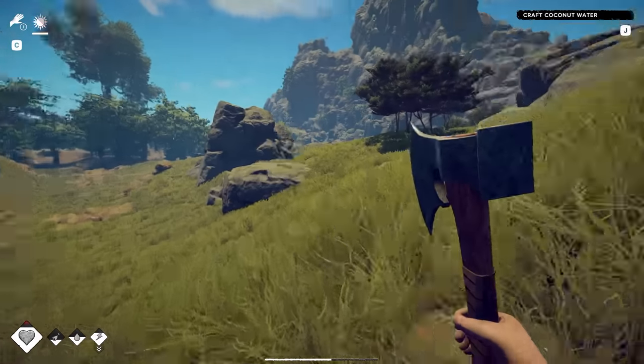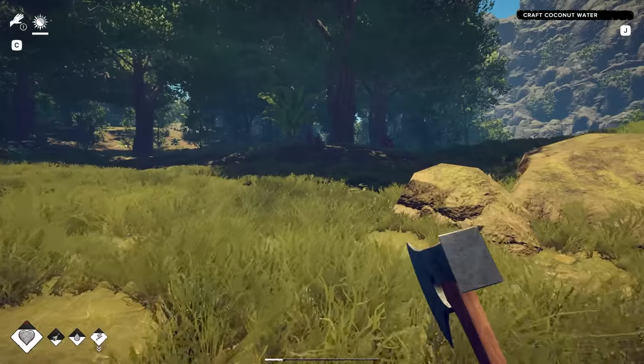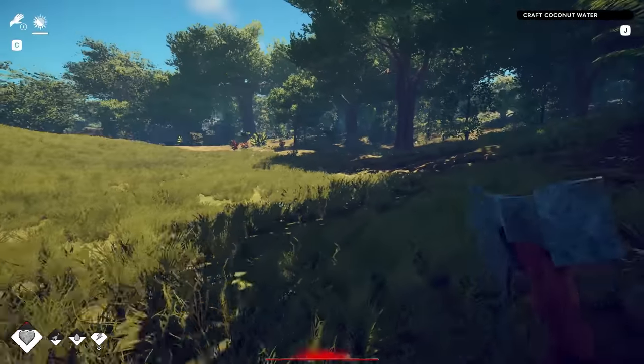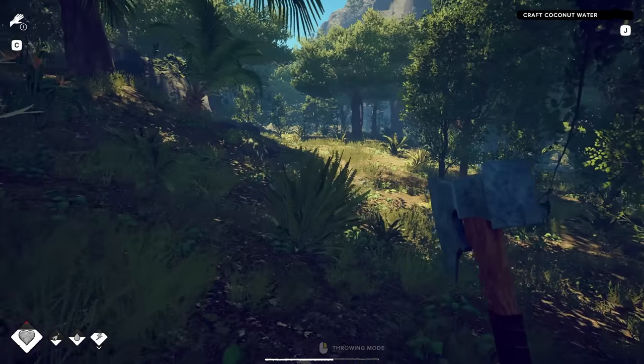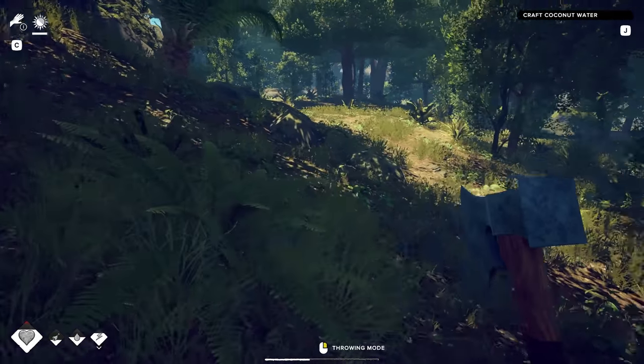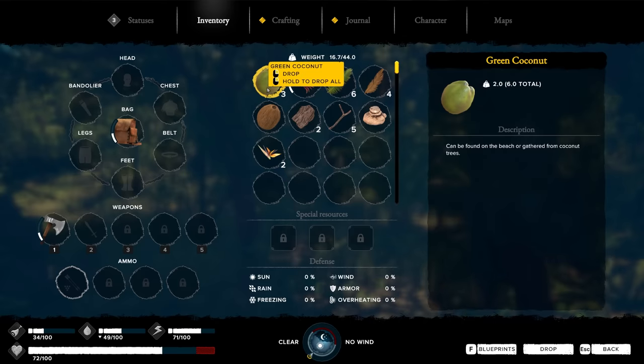Let's head over to these trees over here. So far my experience is that everything wants to kill me - the sun, the sticks, the leaves, the rocks. I guess we just live here now. There was a combat tutorial where you can do a parrying attack and blocking and stuff like that.